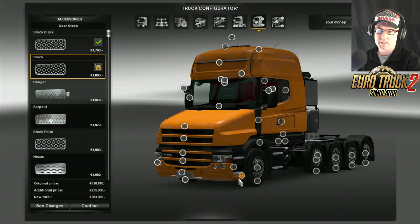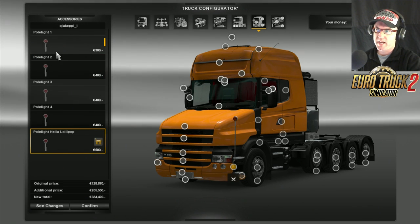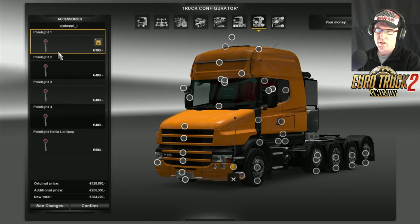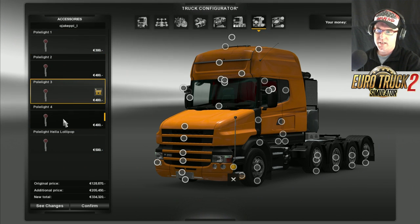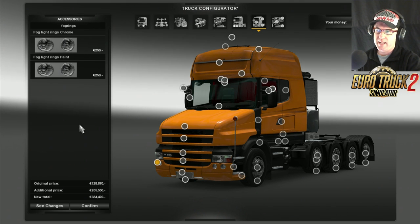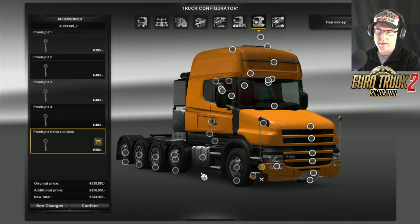There's the steps - I'm going to leave that on silver. There's the lollipop - you can go the pole light on the side. Since I clicked on it anyway, may as well do it. I'm going to go that big one there. And we'll do that pole light as well, make it the same.